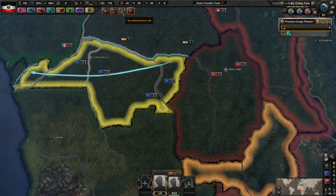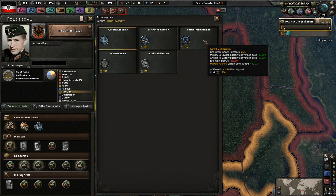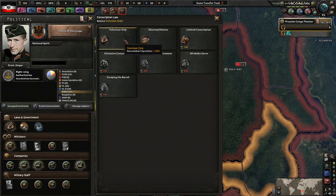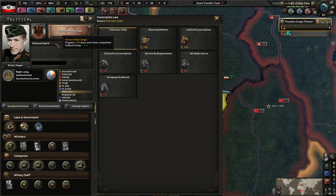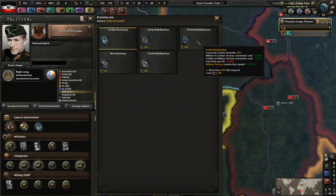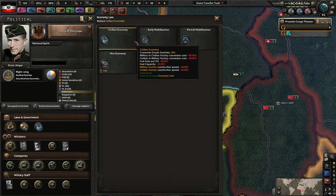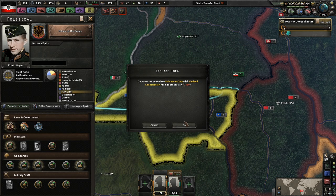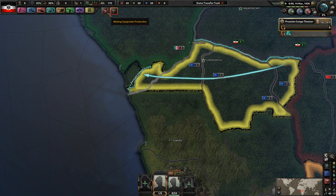Let's go for the future of the Congo. We have 150 political power, so construction speed going up is not the worst. But I think we want to immediately go up to higher levels of conscription - that probably makes the most sense. Everything else like being able to build equipment faster doesn't matter without factories. Fuel gain per oil isn't important either. Conscription is really the only thing on the entire list that actually matters, especially since we don't have anyone in any of these slots.